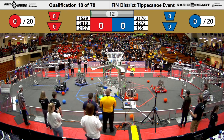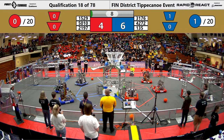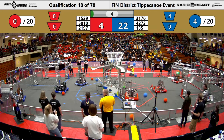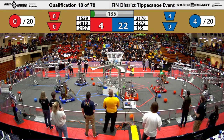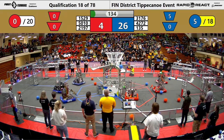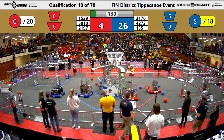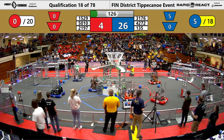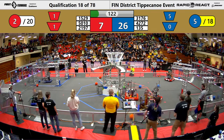And we're into action. Immediate cargo shot off by 4272, joined by 3176. 4272 grabs two more and shoots both of those in. Blue Alliance getting five total cargo into the upper hub. We've got Tiger Dynasty getting one into the lower hub and one into the upper hub for the Red Alliance.